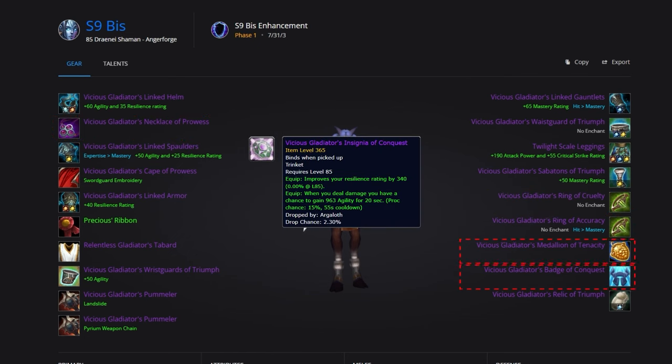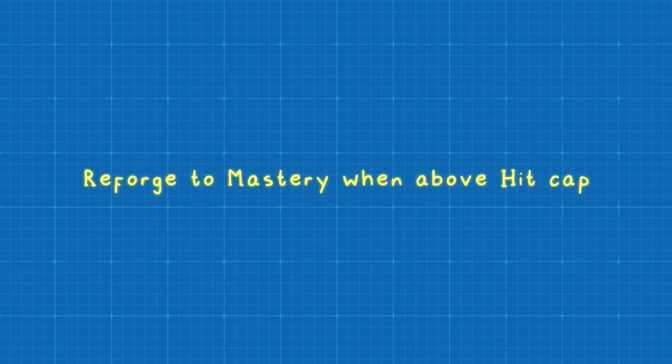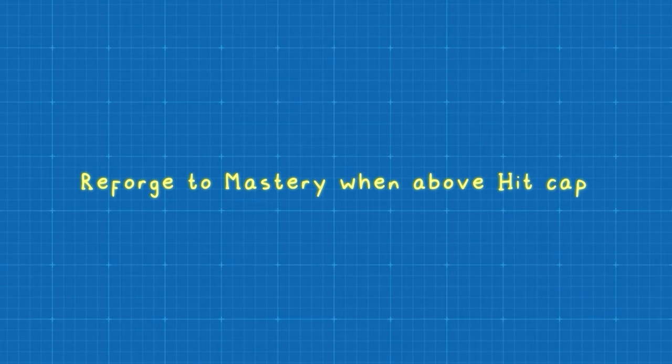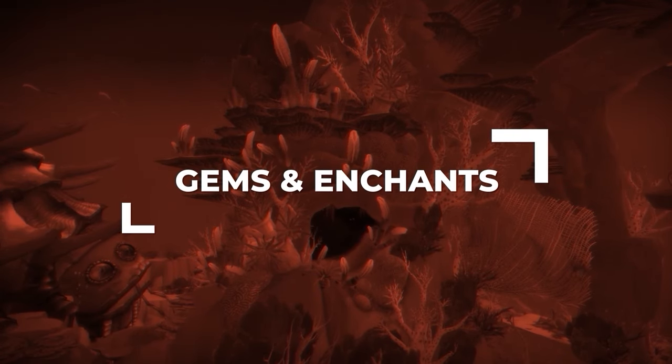For your trinkets, use the Vicious Gladiator's Medallion of Tenacity. You'll then use the Vicious Gladiator's Badge of Conquest, but you could also use the Insignia of Conquest in this slot. When it comes to reforging, you won't need to do much here — the goal is to stick to your stats. You can reforge for more Mastery when you achieve your hit cap.